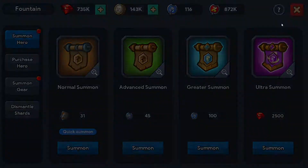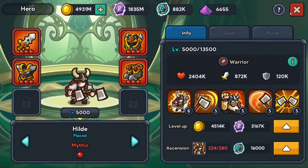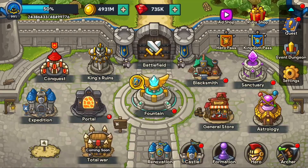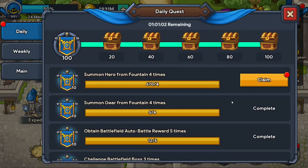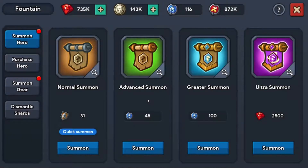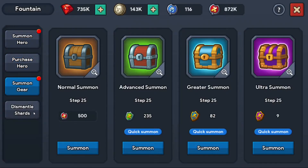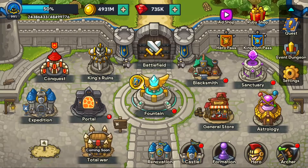We summoned — how many heroes did we summon — and we got no Viking chick. I believe it was 224 yesterday too: 640 summons and no Viking chick. What is up with that? That is some bad luck, my friends. You can see I'm just stacking up the gear seals for when I need them.